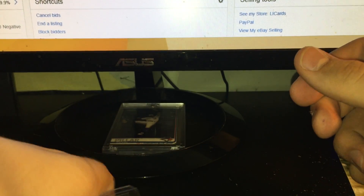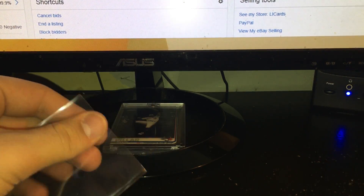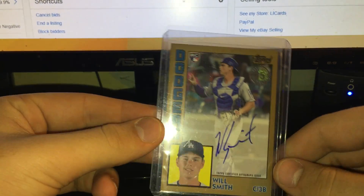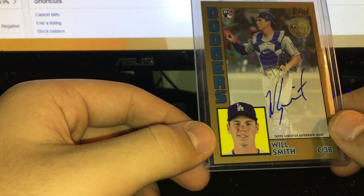And a really sweet hit — out of one jumbo pack we did hit an autograph, and it was of a good guy, one of the top rookies in the update class. Boom — on-card Will Smith autograph, gold border, numbered 22 out of 50. That was really, really sweet.